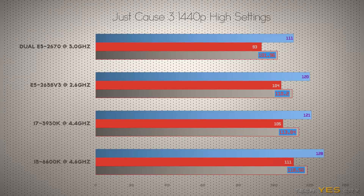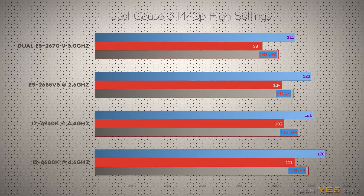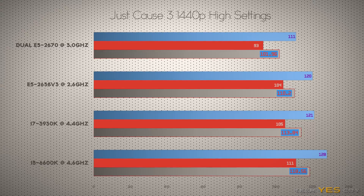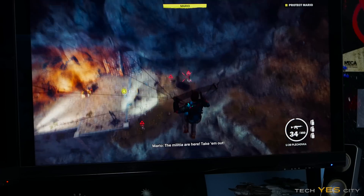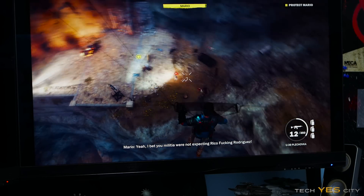In the first game, Just Cause 3, there wasn't really any huge difference to note, except the 6600K came in first at 118 average FPS, as opposed to the dual Xeon rig which came in last place — though it still scored over 100 FPS average.